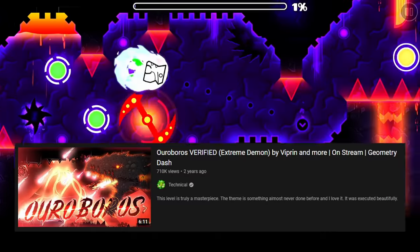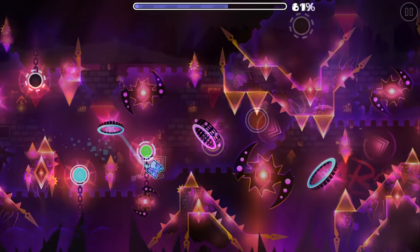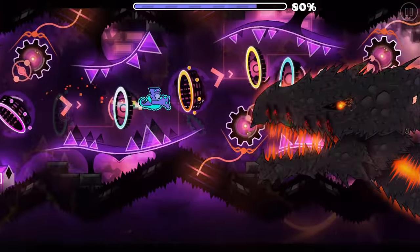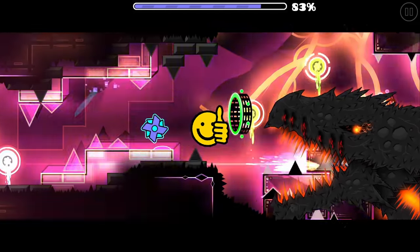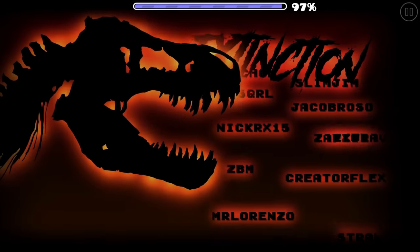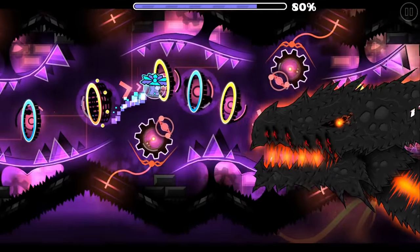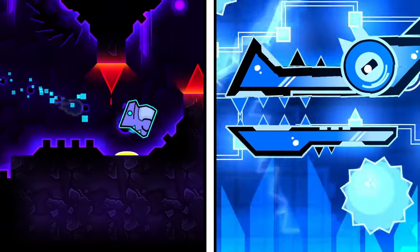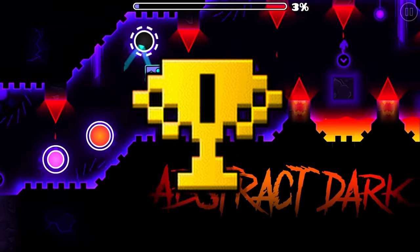Another level we might have heard of due to its popularity is Ouroboros by Viprin. The level has a super cool theme, but the boss could use some work. Despite the boss looking amazing, the movements are really clunky — something like the Extinction Dinosaur, since it's just a bunch of bones. But with the Ouroboros boss, it just looks weird. However, Ouroboros is just slightly better than Space Locked 2, making it the best boss fight so far.